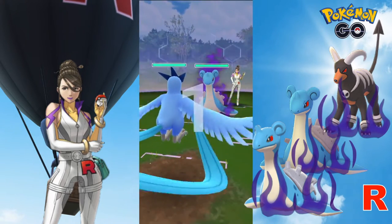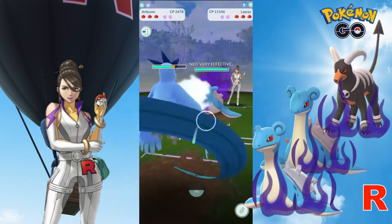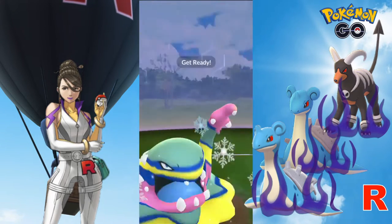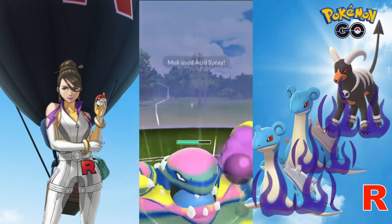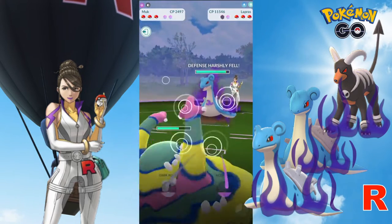In our first example, we will be leading with Articuno, Alolan Muk and Machamp. This Lapras has Frost Breath as its fast move which is doing a lot of damage. So we won't be able to get up to an Icy Wind in time and we'll have to make the switch to Alolan Muk. You will have to equip your Alolan Muk with Acid Spray for this strategy to work, as it will guarantee a 2-stage drop in defense regardless of shield.